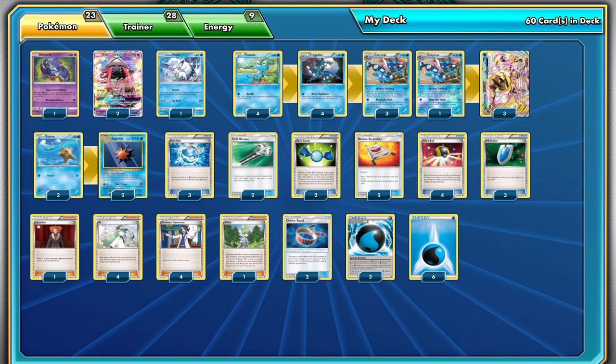Greninja falls hard to grass types such as Tapu Bulu, Lurantis, and Decidueye variants unfortunately. Despite the powerful Giant Water Shuriken ability, it isn't quite enough when a Break can be taken out in a single attack each turn. However, the popularity of these grass decks remains to be seen at Internationals, as Volcanion will likely see play and other big decks like Espeon Garbodor, Zoroark Break, Drampa, and Vespiquen are sure to be more prominent — all of which Greninja Break can easily hold its own or even have favorable matchups against.